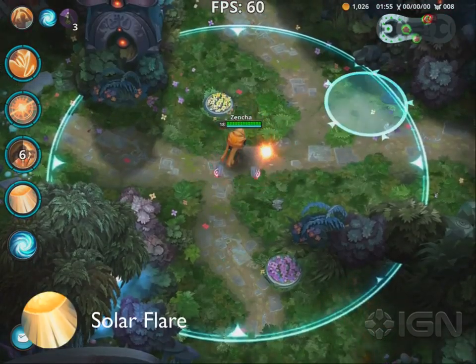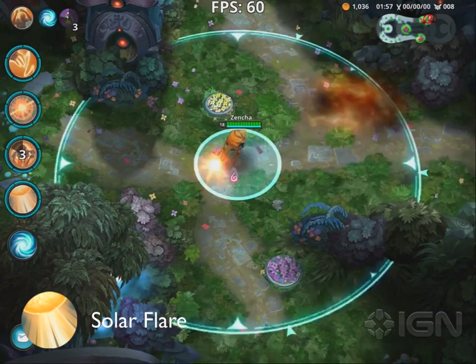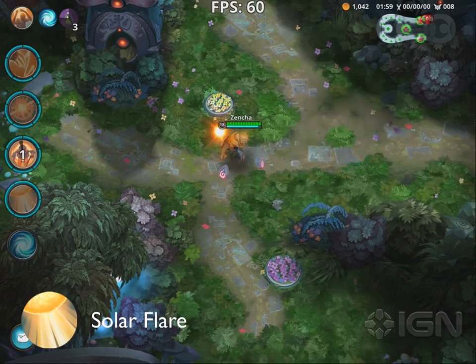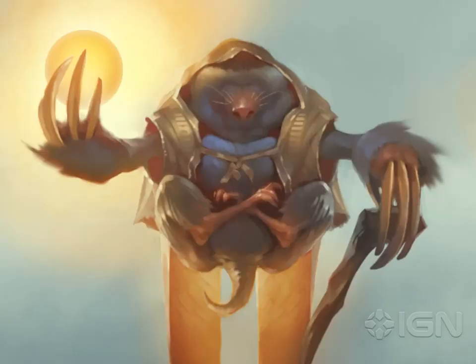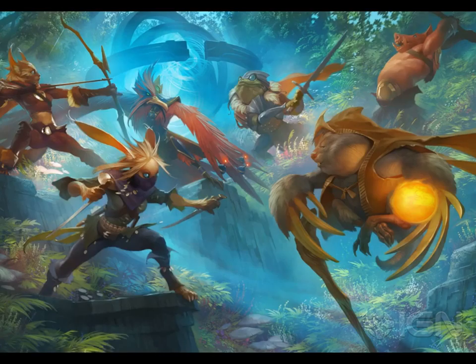Dim's ultimate, Solar Flare, allows Dim to channel a Solar Flare at a target location, which heavily damages and stuns all enemies in an area around it. I hope you guys are as excited to play with Dim as we are. Thanks for watching, and I'll see you in battle on the Veil of Redemption.